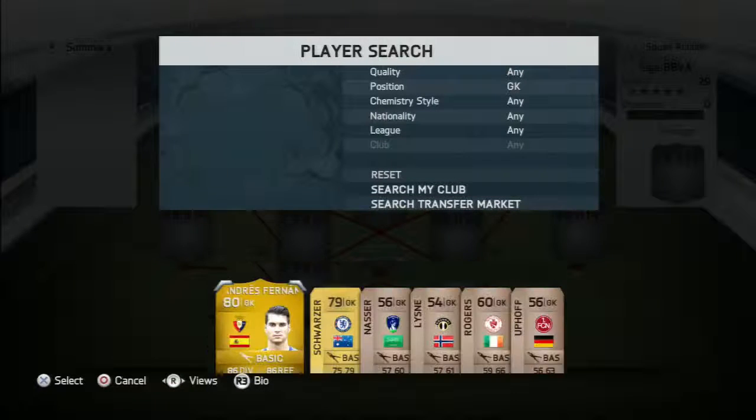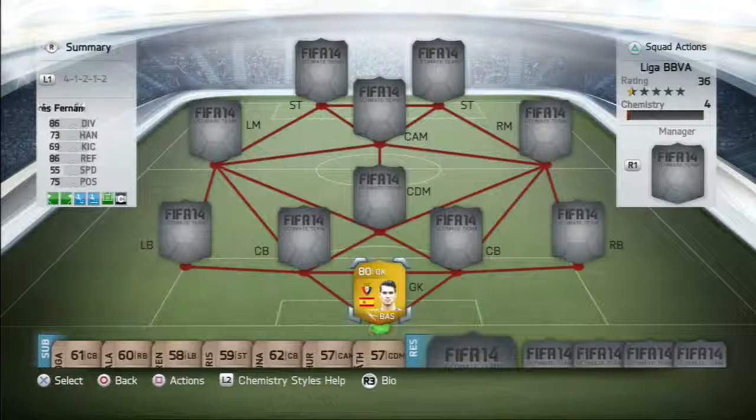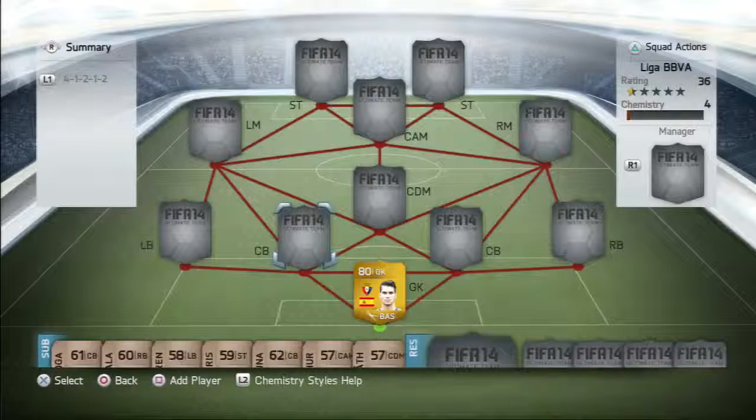At goalkeeper we have Andreas Fernandez. As you can see, 86 diving, 86 reflexes. He's a really overpowered goalkeeper and very good to have.